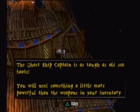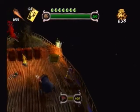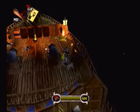We're going to get to the book. Read it. The ghost ship captain is as tough as old sea boots. You will need something a little more powerful than the weapons in your inventory to knock him overboard. They do also have a chest up there with a club, so if you don't have one or use it all up, you can get that.